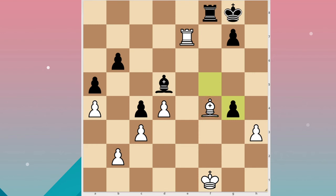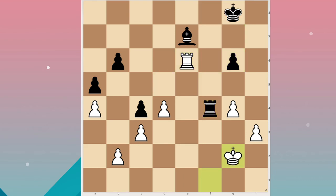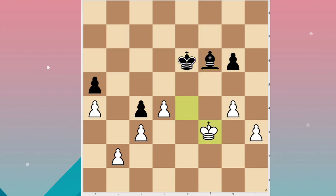I think he missed that, but g6 is also fine and it's actually equal. When I'm down material, I'm supposed to keep as many pieces — not pawns — on the board. But I took, and that's the mistake that made me lose.